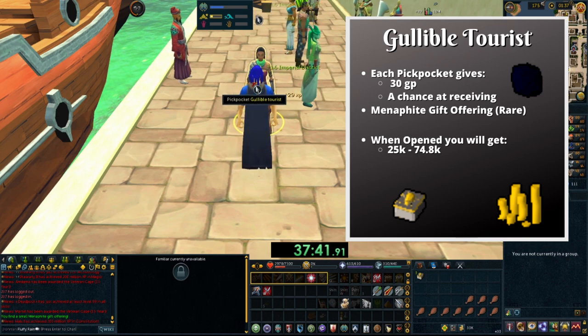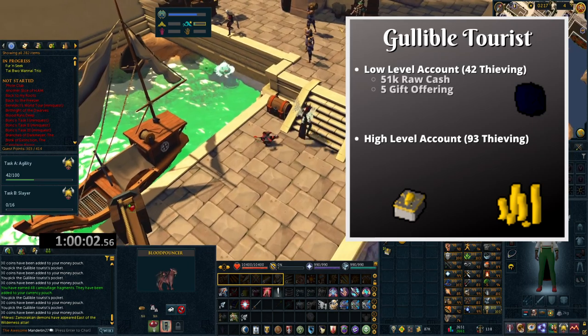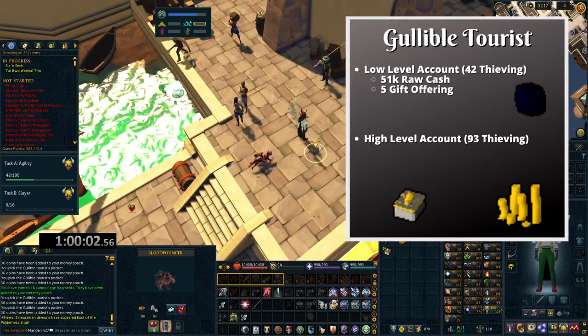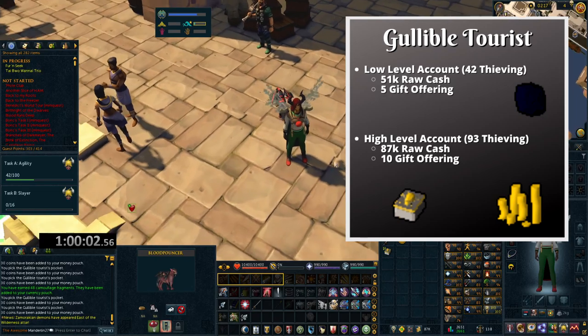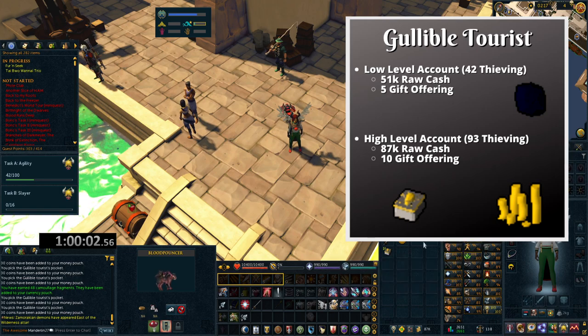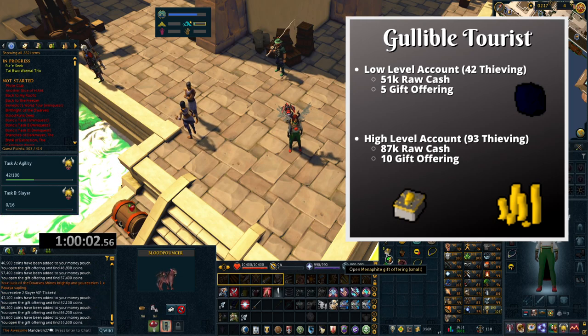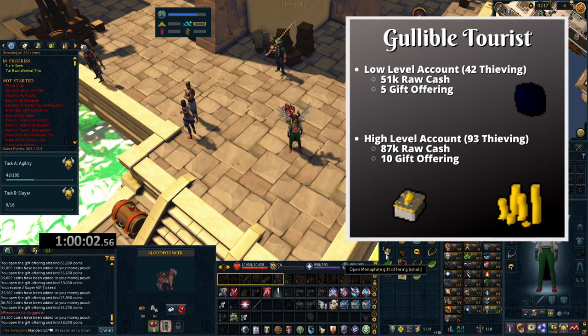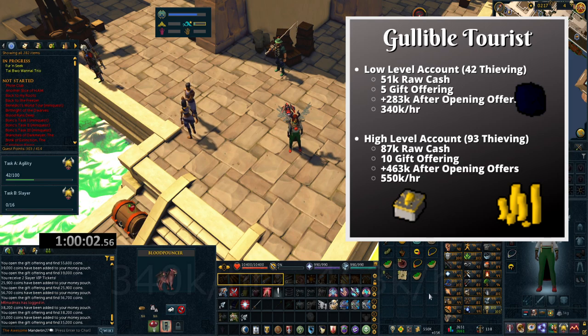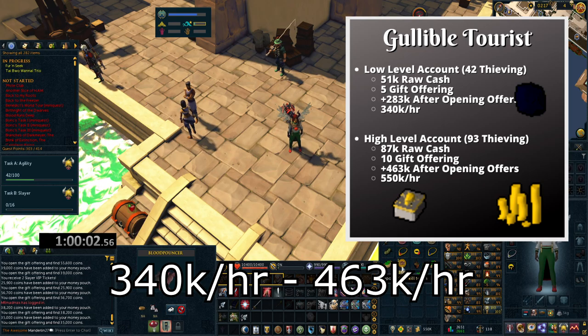I tested this method on two different accounts. One had level 42 thieving and the other had level 93. The low level account was able to get 51k raw cash and 5 small offerings, while the high level account got 87k raw cash and 10 offerings. The low level was able to do 1,900 pickpockets in an hour, whereas the high level did 2,900. After opening the offerings, the low level got 289k and the high level got 463k.